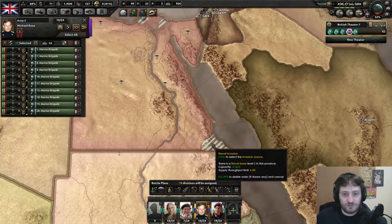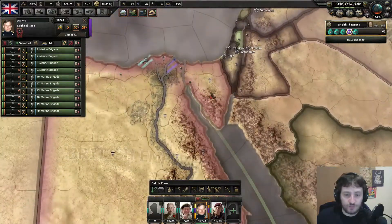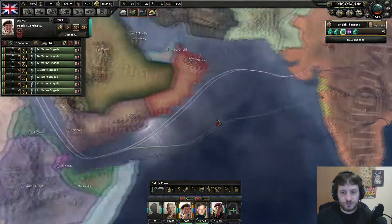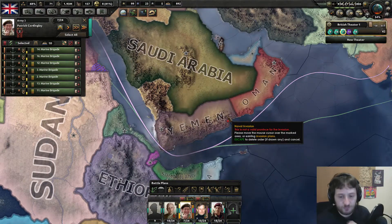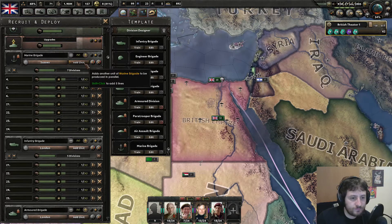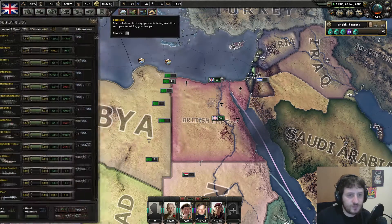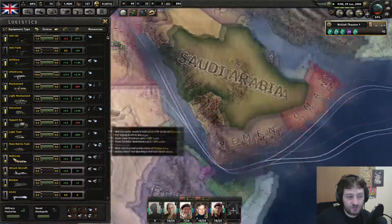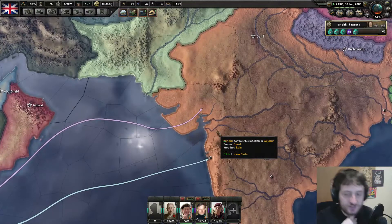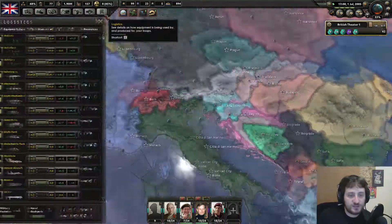We can only do one bit of naval invasion right now. If I go from there to, say, there - they just go right through the Suez Canal. There are still 10 divisions each of marines, and I think I want more marines to be honest. Doing that will ensure I have the ability to create a three-pronged attack - a lesser one on the southern area, but that's okay. Those marines will form the bulwark, standing in the line as the front expands. The tanks will take care of the rest.